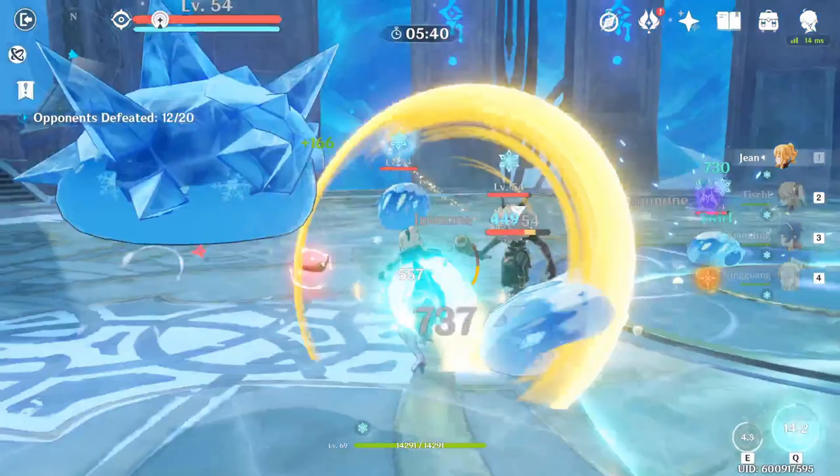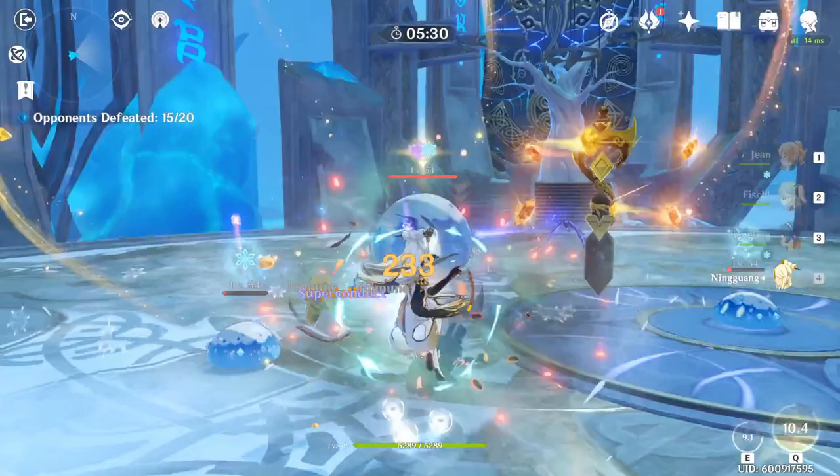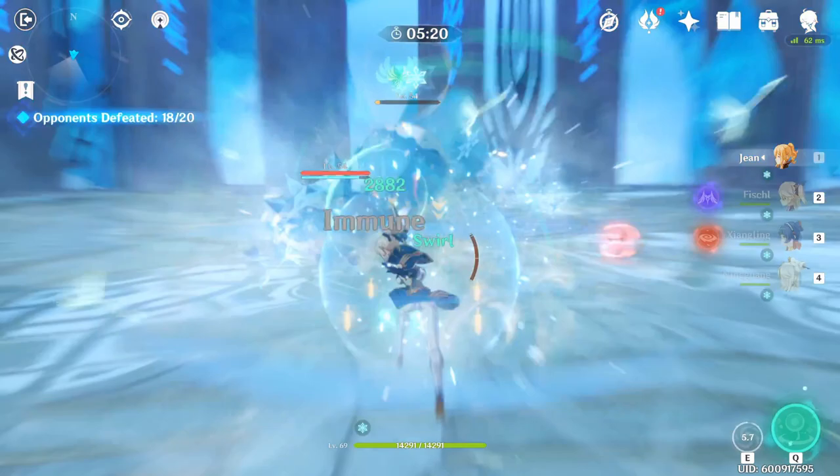So if you are using Jean as a DPS unit, build on her attack then recharge. Physical damage helps a lot since you'll be swinging that sword a lot. But I personally prefer general attack boost — I sacrifice higher normal damage for more damage with elemental abilities and higher healing. So in a way, I'm playing a combination of both roles.